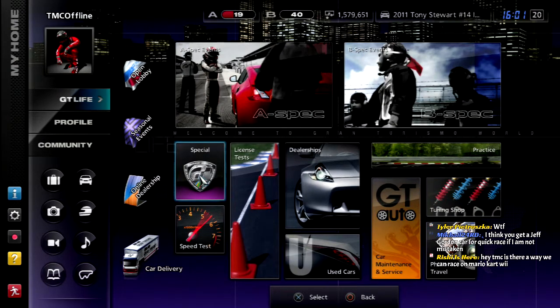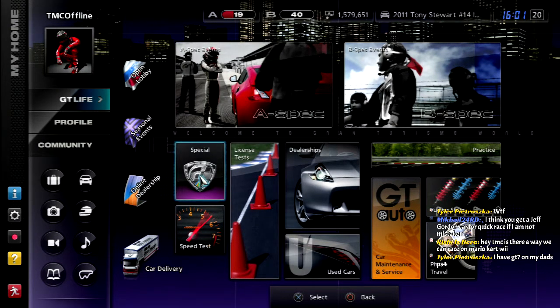Welcome to part number 10 of Gran Turismo 5 — A-Spec! This is The Moving Chicane, and today we're going to be doing the AMG Intermediate Academy.